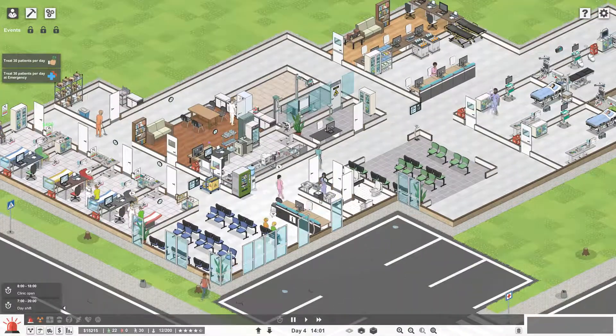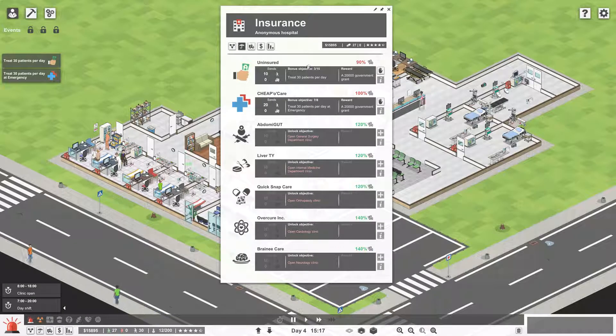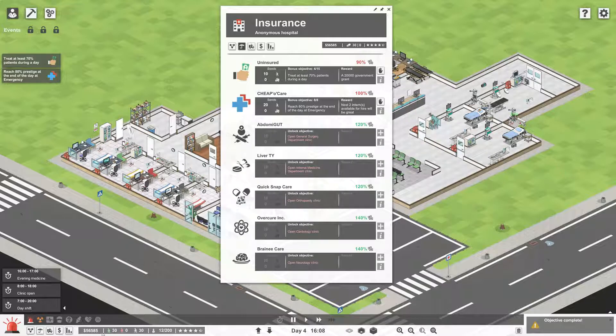So we're waiting on that mission to complete - treat 30 patients a day. Right now the insurance companies are sending us 30 patients. We're at 26 already, we might be doing it. And that'll give us 20,000 if we do 30 patients a day, and another 20,000 for 30 patients at emergency. There we go - objective for insurance company has been completed, treat 30 patients per day!